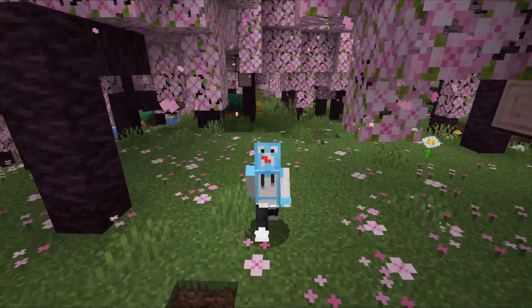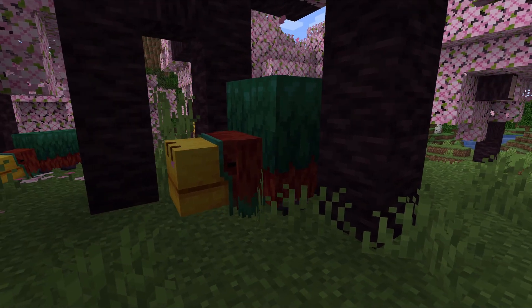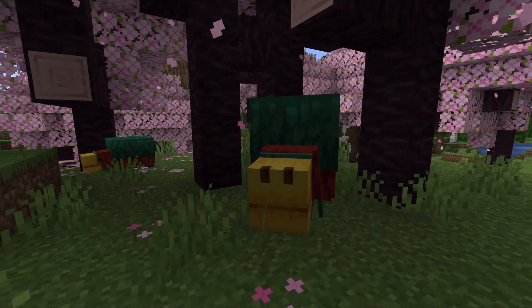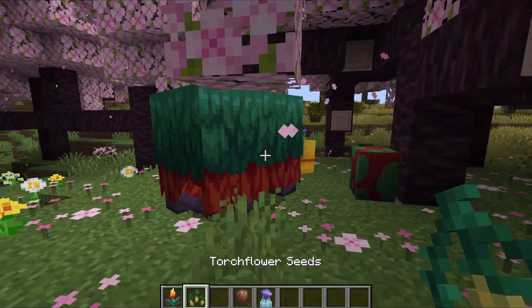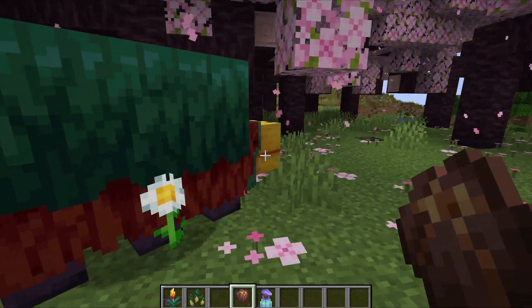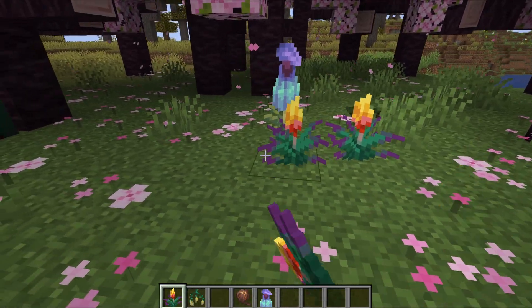As you guys have probably seen from behind me, there's a new mob in the game — the Sniffer. What this mob does is it allows you to get two of the coolest plants you'll ever see. The Sniffer will either sniff out torchflower seeds or the pitcher pot seed, and when they fully grow up you'll get these two cool plants. This is the pitcher pot and this is the torch flower.